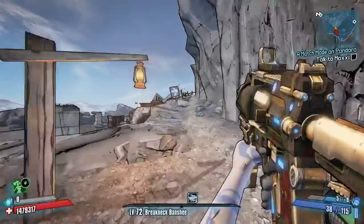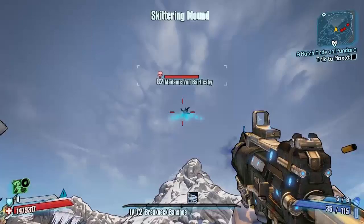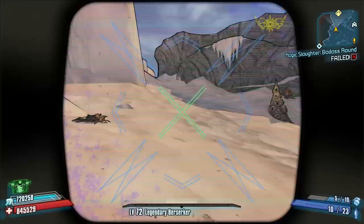So a normal character will have to do the run like this, and then when you get to the cliff, von Bartelsby will probably be flying around. Just make sure you hit her and she should come down to land.